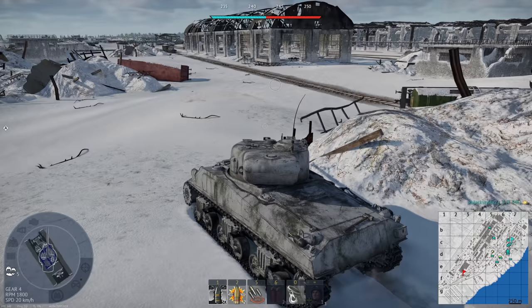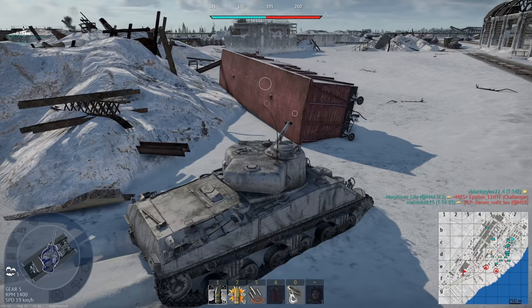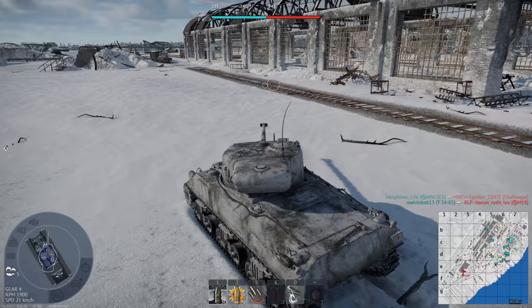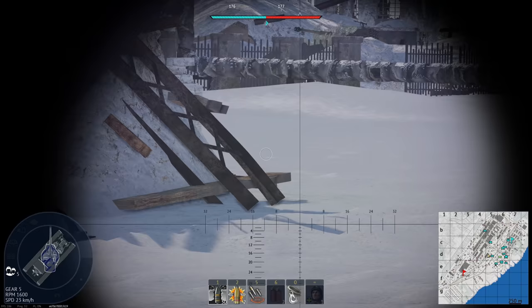One cap, full up-tier — one cap Stalingrad. Right, what have we got over here? Nothing. Fighting Britain, Germany and Italy. What the hell is this map setup? And I've almost driven to the spawn. Pretty dumb.